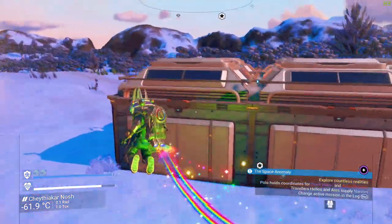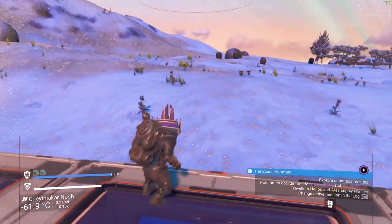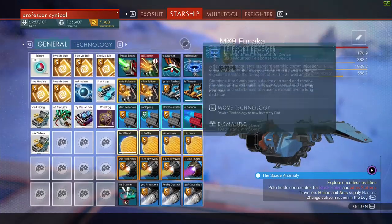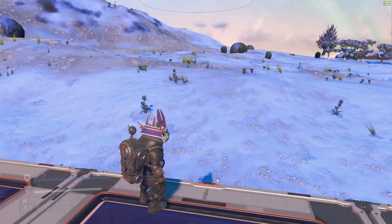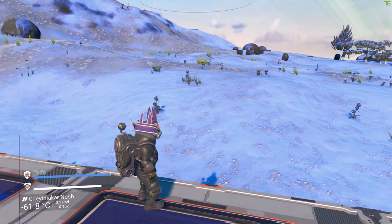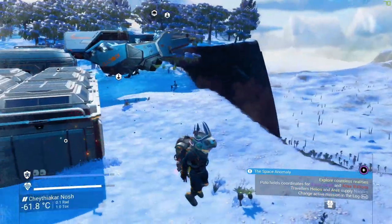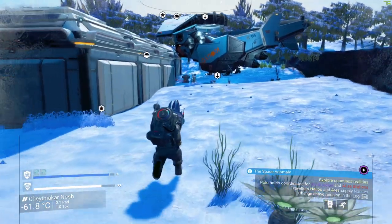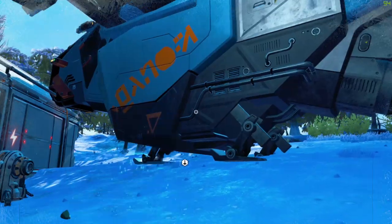I've picked a base with only a few items — nothing too crazy. In my exosuit inventory I now have everything I personally want to duplicate. Once you've loaded everything in, jump in and jump out of your ship to create another save point.